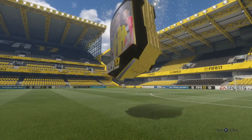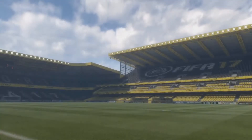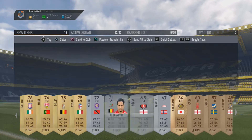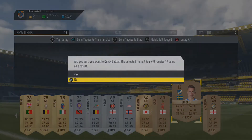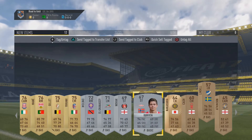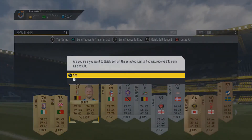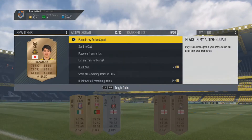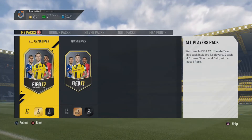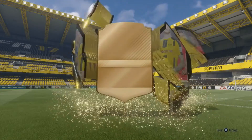We've got three packs here which I'm going to open real quick. I believe these were given to us as a loyalty reward for playing Ultimate Team again. As you can see we didn't really get anyone useful in the first pack, so I'm going to sell or discard the ones I don't need. Pack number two has some gold items while the other one is all bronze.